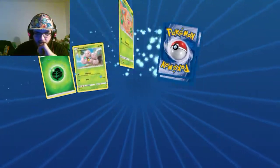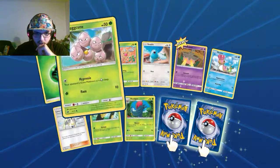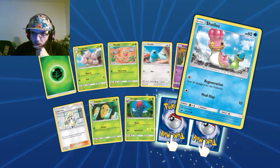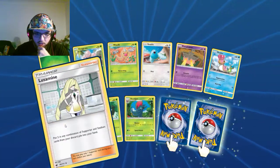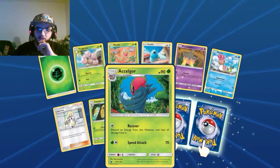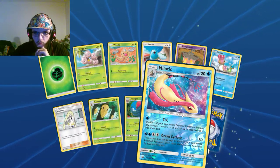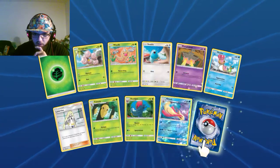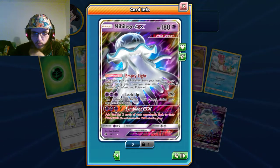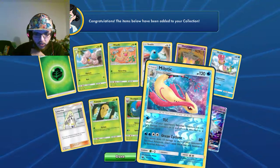Let's see if I can get anything out of these packs. Grass Energy, Exeggcute, Weedle, Swablu, Pumpkaboo, Shoss, Lunimus — I don't know how to say her name — Kakuna, Accelgor maybe. Ooh, Meloetta. That's a reverse holo rare, and the rare is... okay then. Starting off this video really good, because this was the free pack I got from the daily thing.